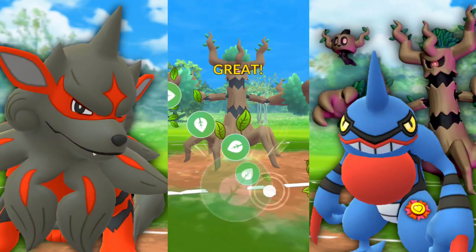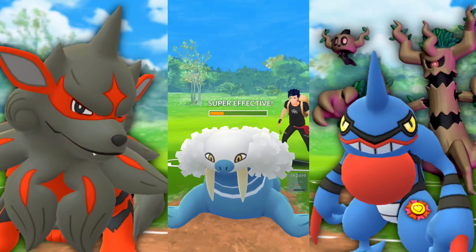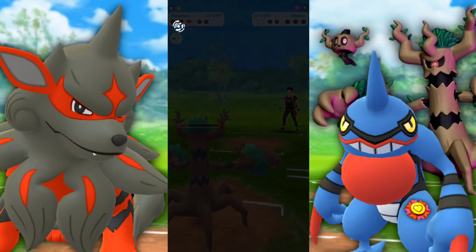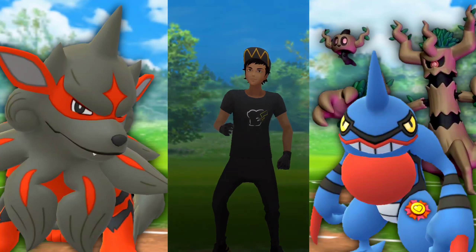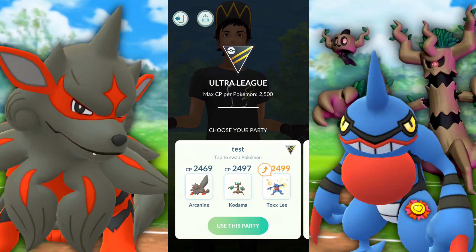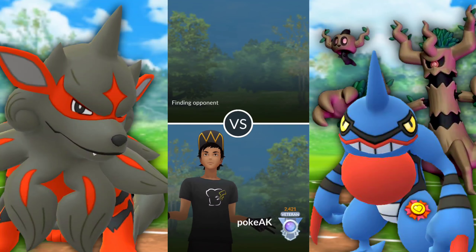We're up against Walrein with Trevenant. We go for the Seed Bomb and take out the Walrein. Then we have a Drapion — Shadow Claw them down and take that win. I'm looking for the pause between battles like I'm used to, but there is none because I let it keep flowing. So again, we got a 5-0.